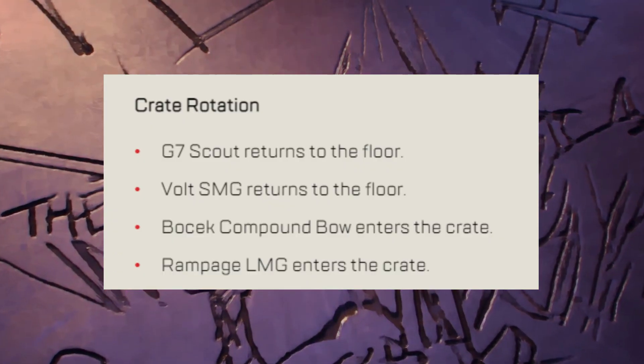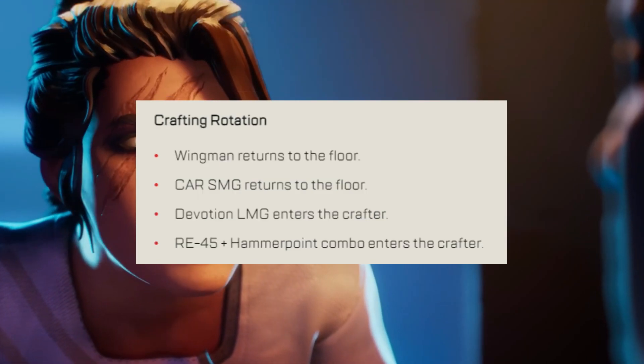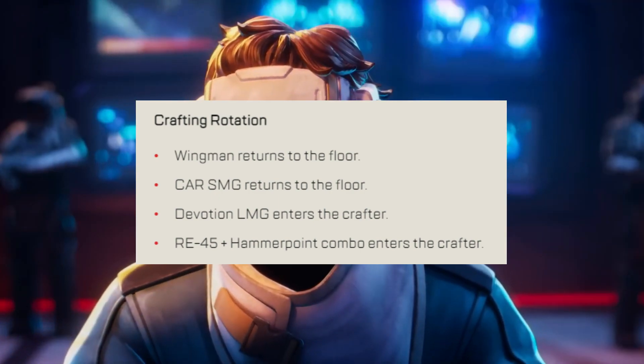Care package changes: the G7 and Volt are back to the ground loot, while the Bocek Bow and the Rampage have been added to the care package. Replicator changes: the Wingman and CAR return to ground loot, while the Devotion and RE-45 with Hammerpoint rounds get added to the replicator.